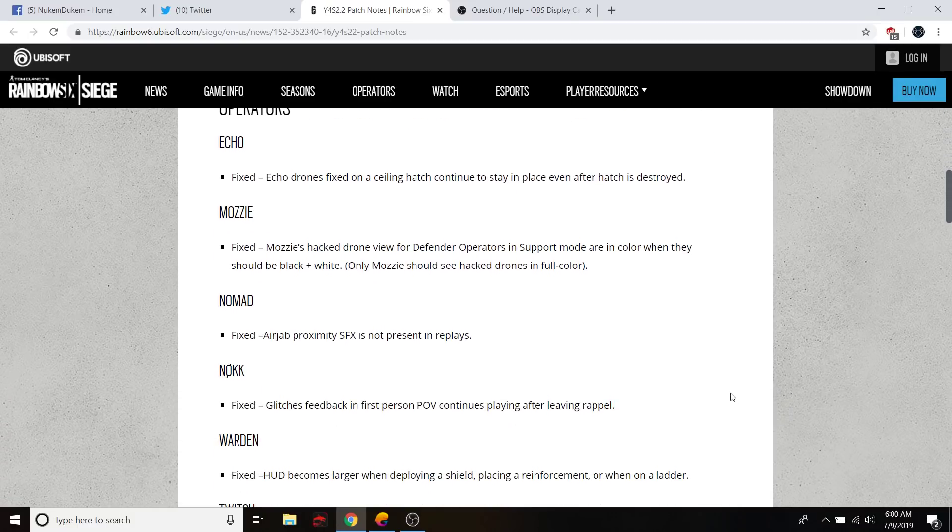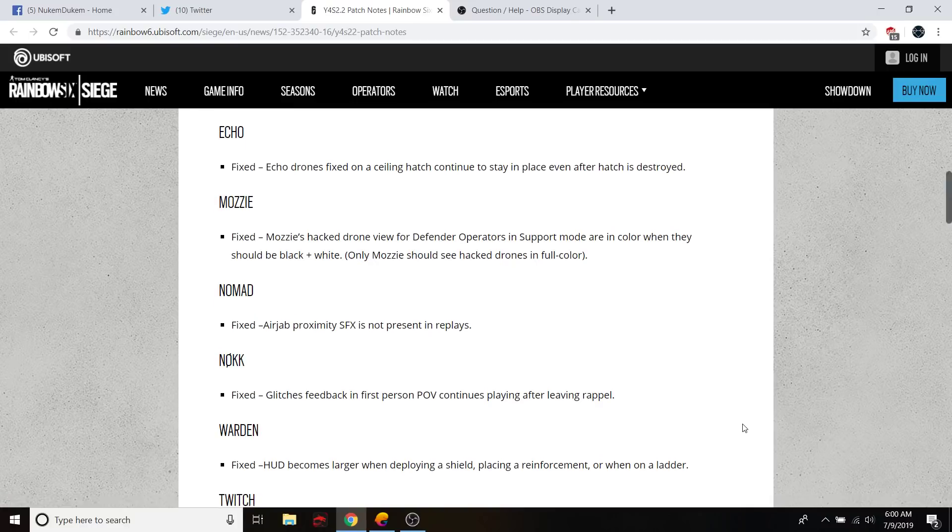Operators: Echo is fixed — ceiling-attached drone continues to stay in place after a hatch is destroyed. Mozzie: Mozzie-hacked drones' view for defenders was showing operators' support in color when they should be black and white. Only Mozzie can see hacked drones in full color.